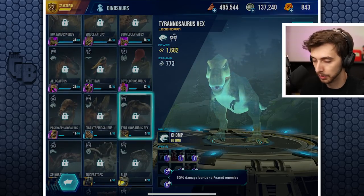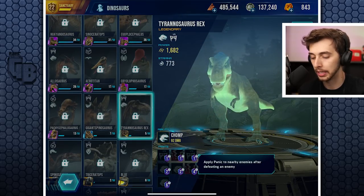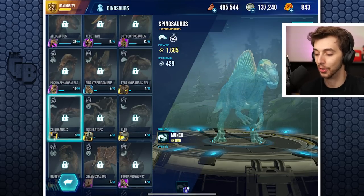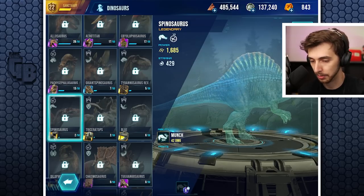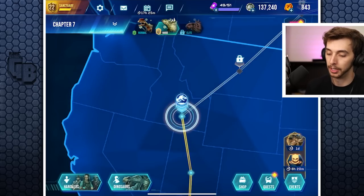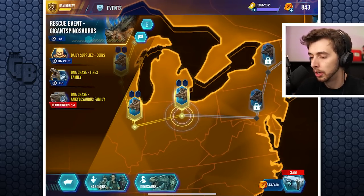I thought Chasmosaurus was added but these are definitely three new ones - heck yeah! I want that T-Rex though - I've only got five. Rank six: 50 damage to feared enemies, apply panic to nearby enemies. Spino's only trait at rank six is 'killing an enemy grants 10 stamina on kill' - that's nice. But the model's a bit meh, it just looks like a Baryonyx scaled up.